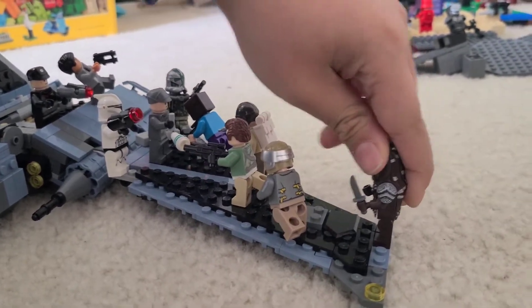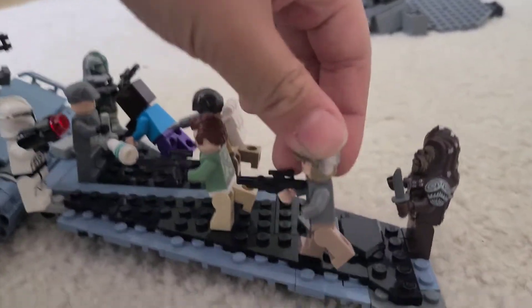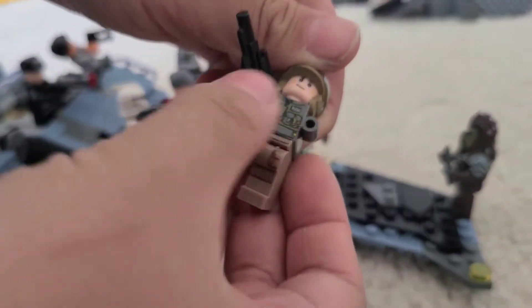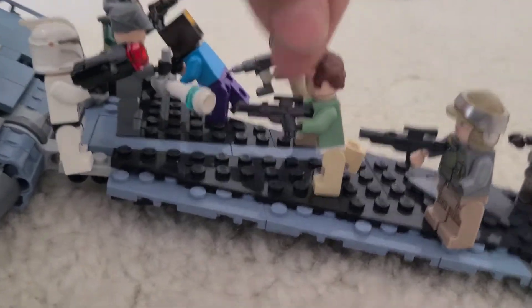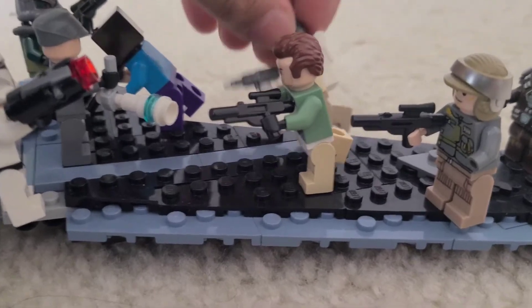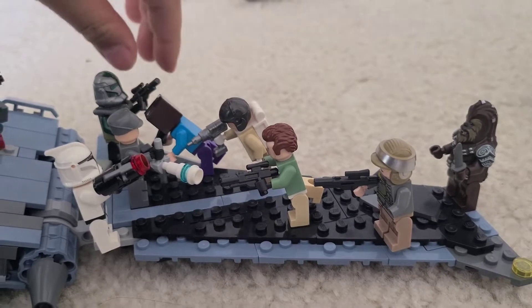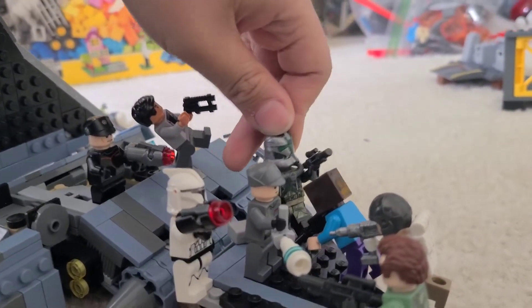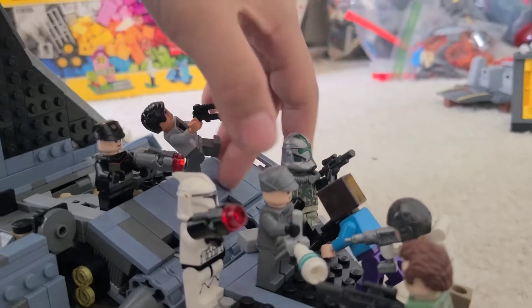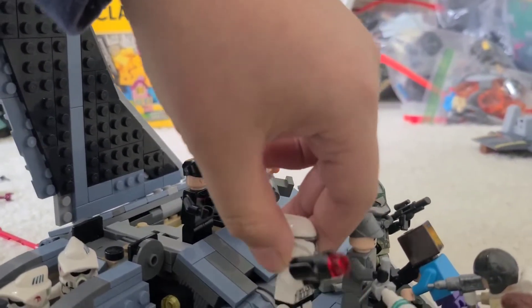Over here we have a Wookiee with a knife. Over here we have a damaged rebellion — no hand — charging into battle. We have another rebellion over here, and one of the rebellions that were low on supply. We also have a Steve charging himself into battle. We have a Scout Commander, an Officer, and a Clone Trooper.